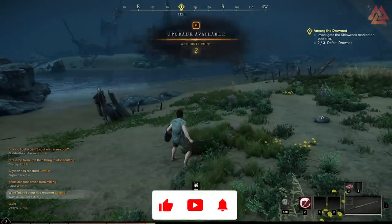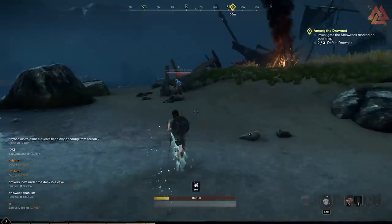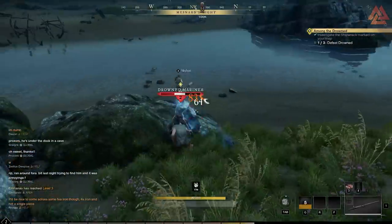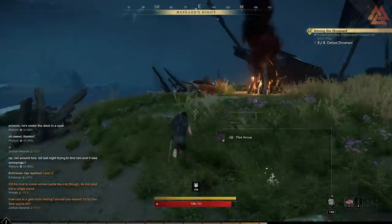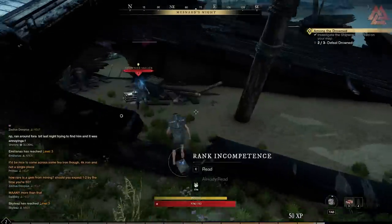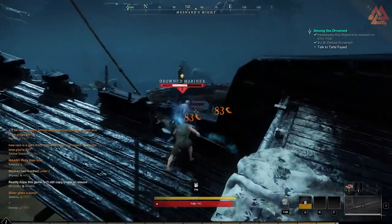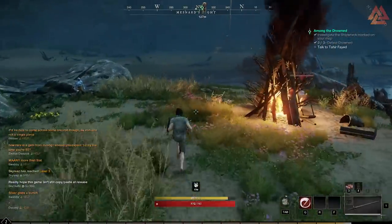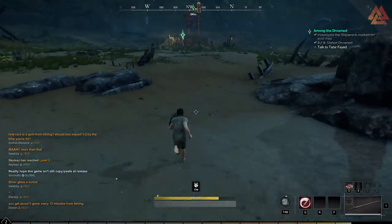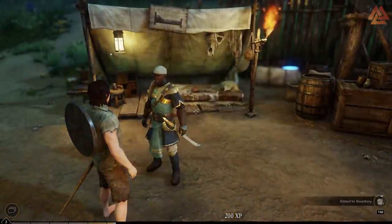Side note: if you spawn at Windsward or Monarch's Bluffs, you're going to have a much faster trip to your settlement than at First Light — First Light has a longer distance run. Another tip: make sure you are roll canceling everywhere you run. Roll and then halfway through your roll, unsheathe or sheathe your weapon — you'll instantly cancel the roll recovery. Let your stamina tick up to 51 and then you'll be able to roll two more times. If you roll at 50, you can only roll once; at 51, you get two more rolls. These are the min-max things that help you get the edge and speed past other players.